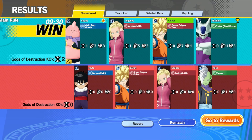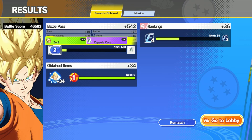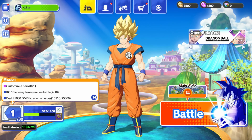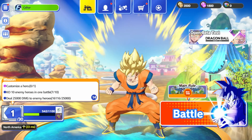Let's go to rewards and see what we got. There is also a battle pass in this game. We built up our rankings a little bit and obtained some items. Now we've got to customize a hero as well.